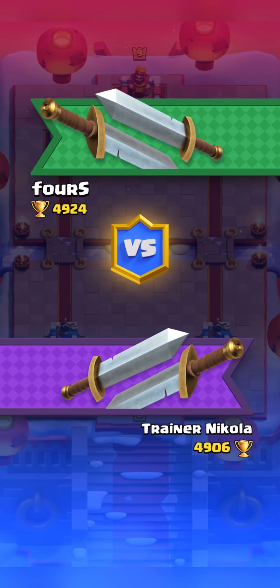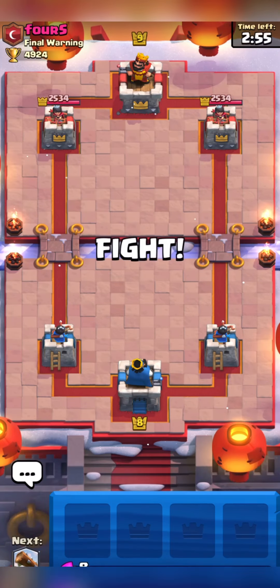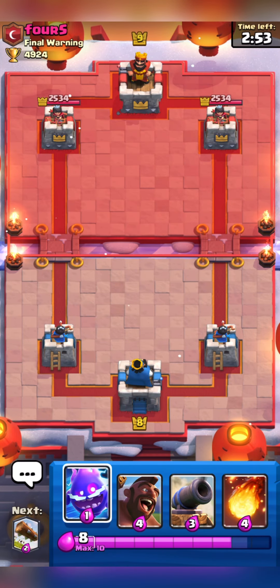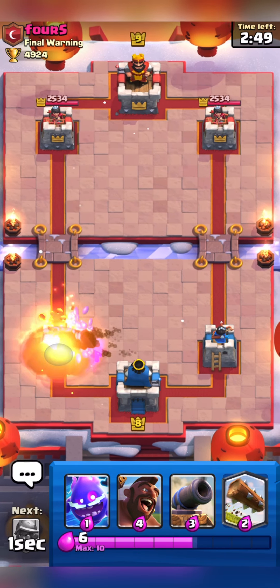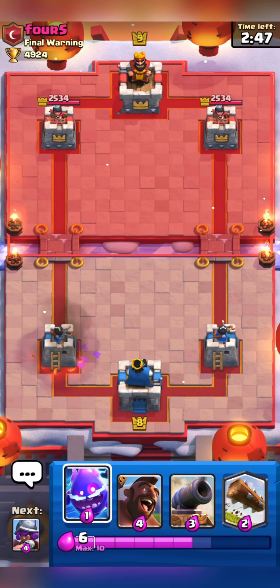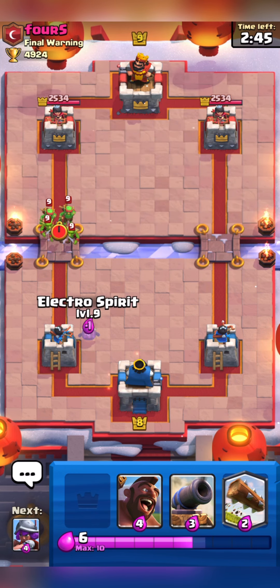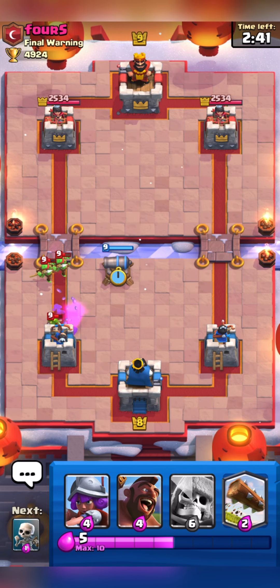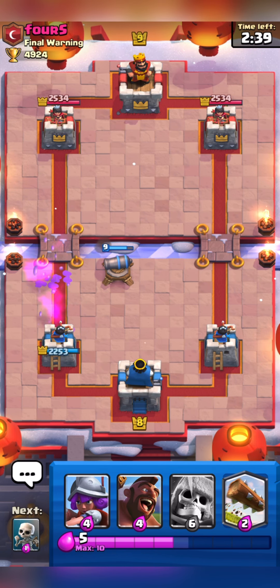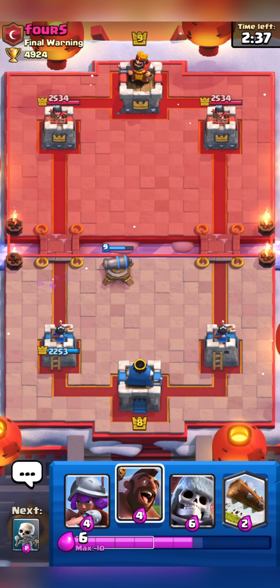So let's see if we can do it. I'm in the match against Force and we have Hog in our first hand. So I will have to Fireball his Goblin Barrel as I didn't have Log in my hand. Here I will put down my Cannon and Electro Spirit. I could have used my Log but I think he has Princess, that's why I kept it for her.